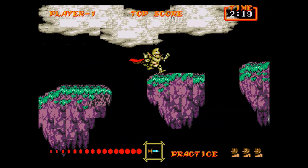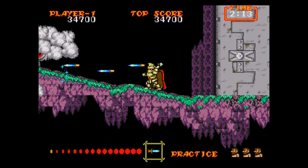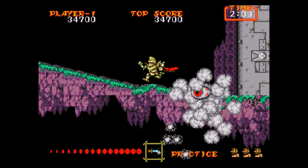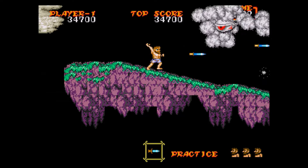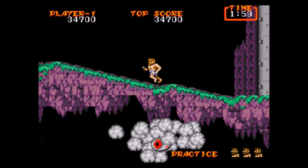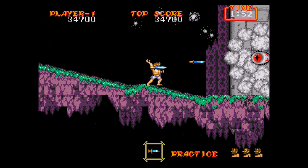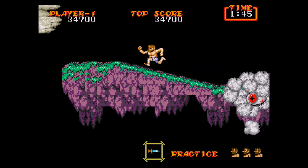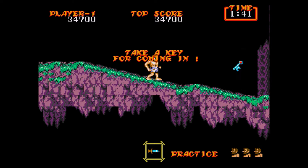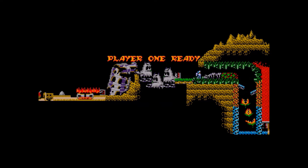Jumping will get you killed 90% of the time. Now this boss — Gasuto, I think — is harder to deal with than the Master System version. Once he goes underground, by moving around you can trick him into not running you over. Basically just keep moving and don't linger in one spot too long or he'll get you.